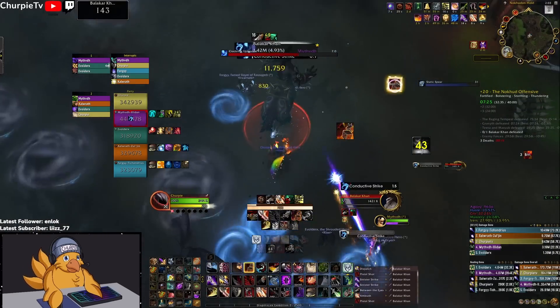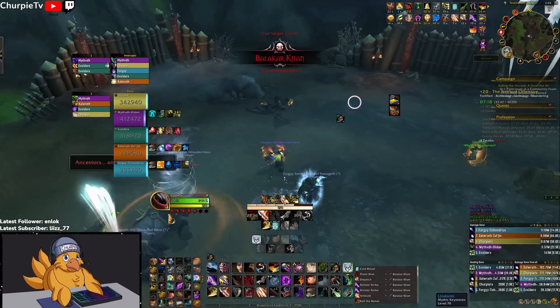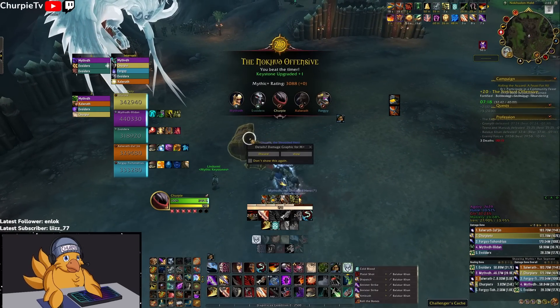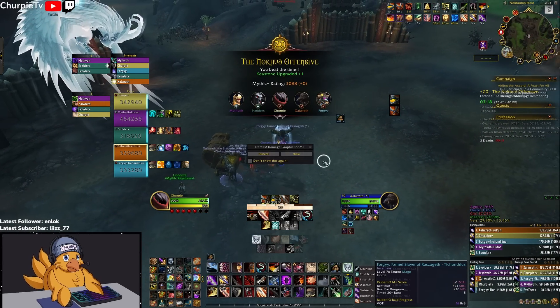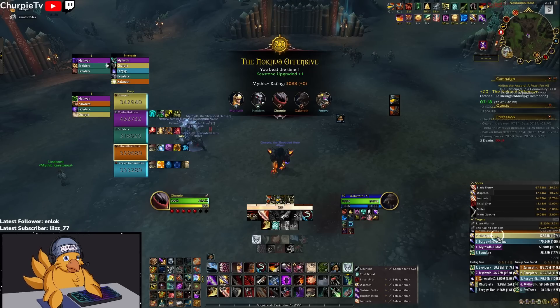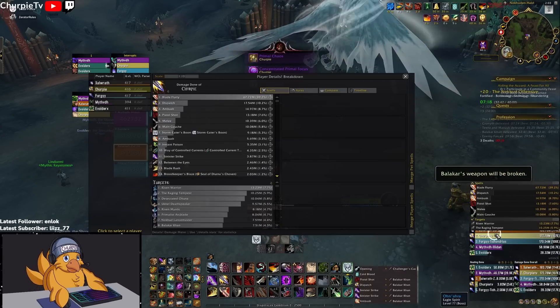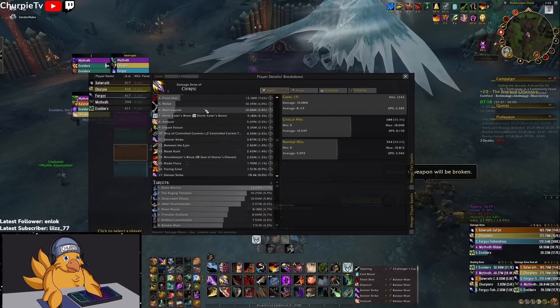I didn't have Vanish up there — I should have held it for that phase especially, because that spear does a lot of group damage. But just like that, easy key. We trolled around a bit but still ended up doing 107k overall with this new CTO build. Hope you guys enjoyed it — like and subscribe for more content like this.